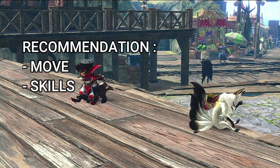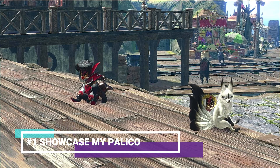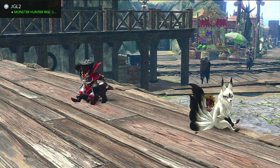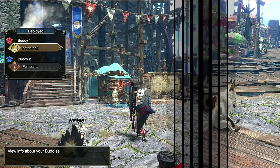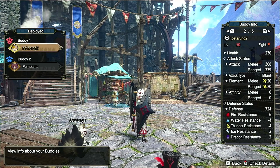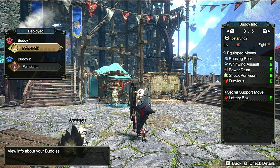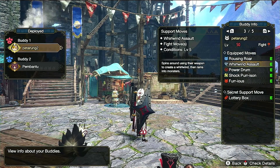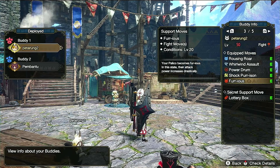Di sini saya hanya akan showcase move dan skill Palico yang saya gunakan beserta weapon dan armor-nya, dan showcase ini sekaligus rekomendasi dari saya. Cara mendapatkan move, skill, weapon, dan armor-nya akan saya bahas setelah ini di poin nomor dua. Ini adalah Palico yang paling sering saya gunakan yaitu Fighter, untuk quest solo maupun party — ini cuma buat contoh ya. Move yang saya pasang adalah browsing roller, war lebih, assault, power drum, shock, purison, dan furious.